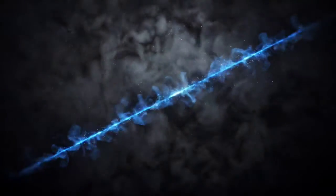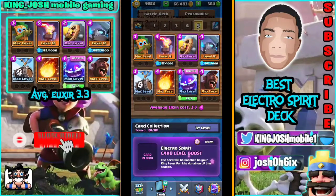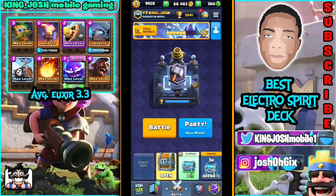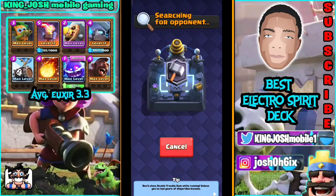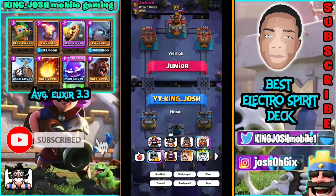Hey and welcome to another of my Clash Royale everyday guys, this is King Joshua. Today we are playing the Hog Rider Electro Spirit deck — the one I created — 3.3 average elixir cost, and it has a mini pecker, finished off with some amazing defense. We're jumping into the match straight up just so I can show you guys how this amazing deck works.